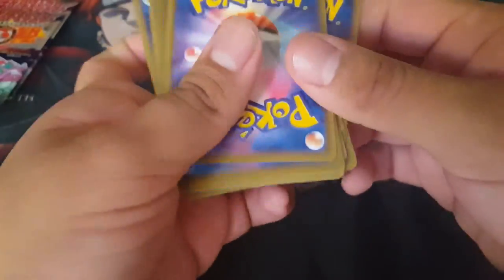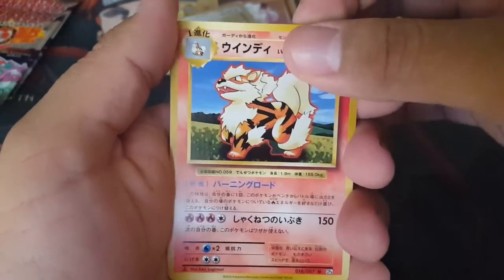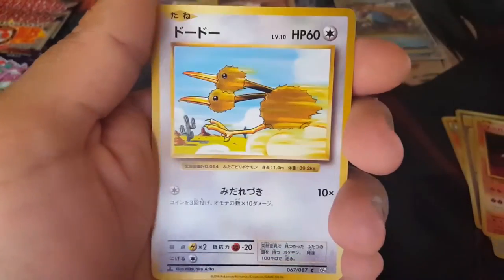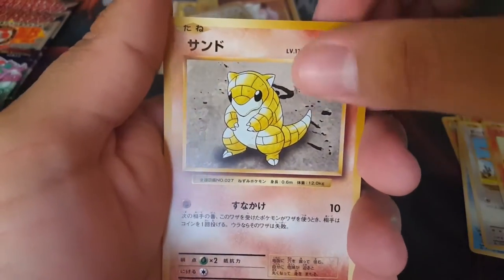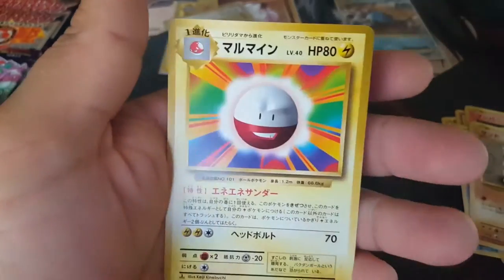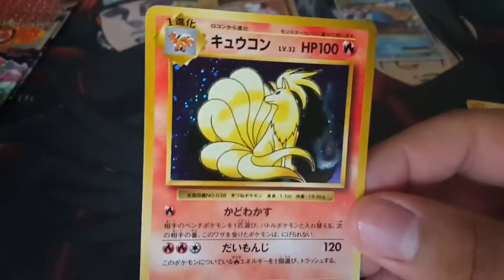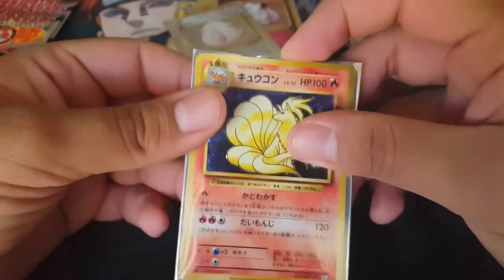What are we going to follow up that with? It's an Arcanine, Evolution Spray, Rattata, Magmar, Poliwag, Doduo, Charmander, Sandshrew, Ninetales, and an Electrode. So we follow that up with a Ninetales — pretty sweet! Two packs left.